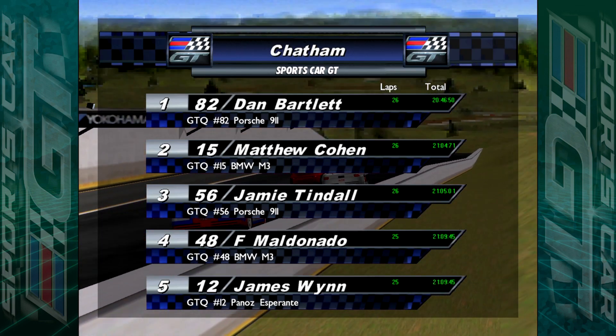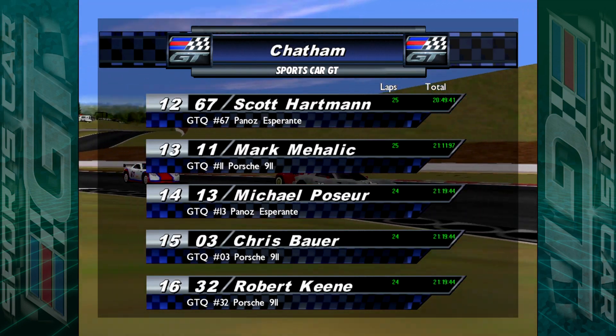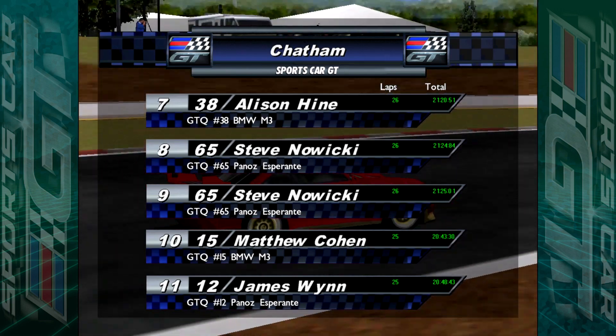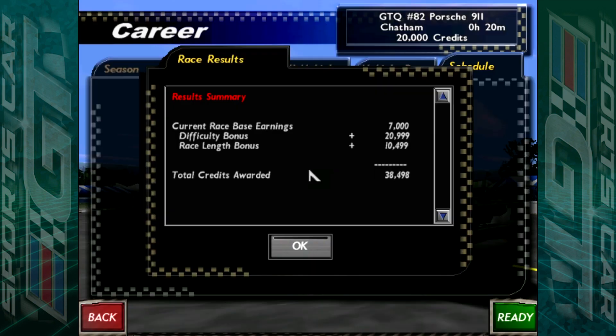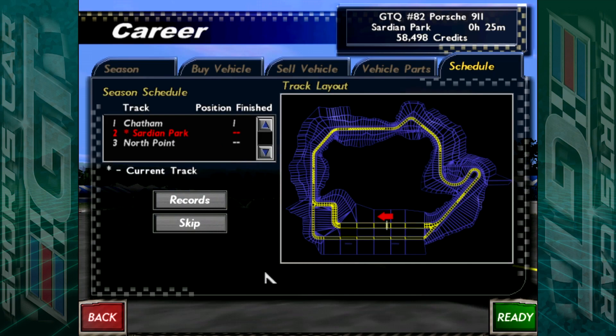We take the victory — 26 laps, and we lapped quite a few people actually. Everyone's still crossing the start-finish line. There's another Dan as well — Dan Marvin. That's my rival for this season then. No one retired, but everyone else is finishing now. We get total credits rewarded: 38,498 credits. Difficulty bonus 20,000, and race length bonus 10,000. So we now have 58,000 credits and we lead the championship at the moment by 11 points to 7. Sardine Park is round number two, but we shall do that next time.